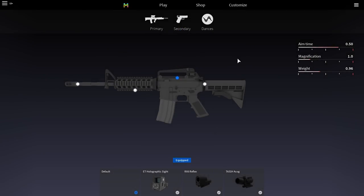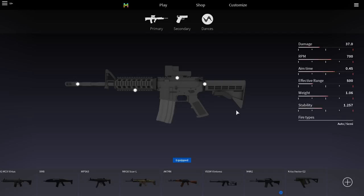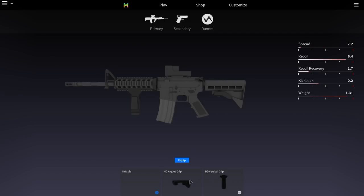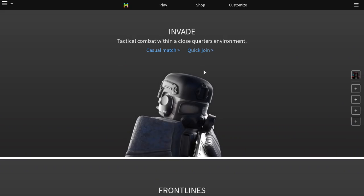We're going to go with the default M4 - all I'm putting on it is a reflex sight because I don't like using iron sights on any gun in this game. The reflex sight doesn't change any of the recoil or any of the stats whatsoever. If we were to put on a grip it would change some stats, but we're going to rock literally nothing - no stat changes on the weapon, just an optic.